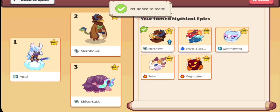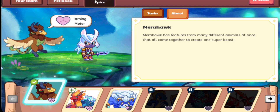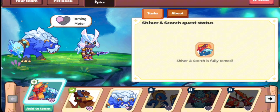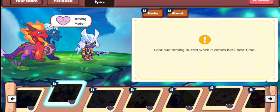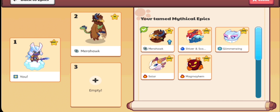Let's add him to the team. Let's remove Shiver Tusk. There's a glitch going on in Prodigy - I don't know why - I only have a Marrow Hook, Shiver, and Scorch; everything else is locked. But if I go to my mystical epics it says I have a Glimmer Wing, a McMayhem, and a Solar. Prodigy do need to fix that.